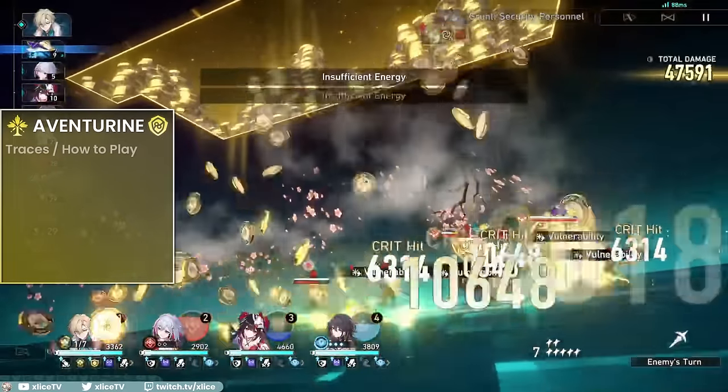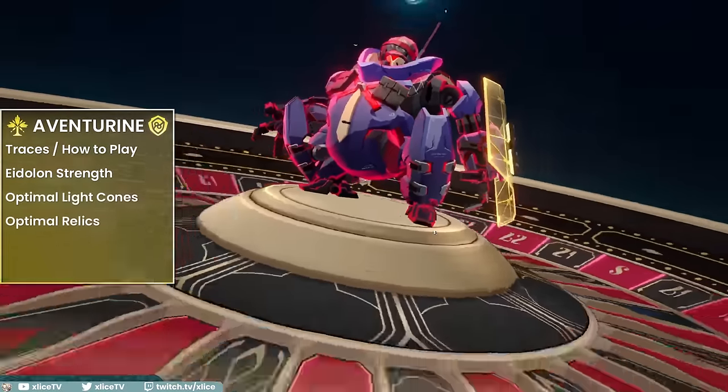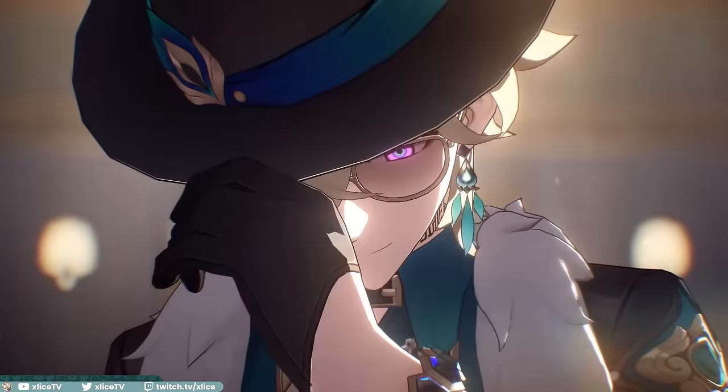Hey YouTube, welcome to my complete guide on Aventurine, going over all the details you need to get the king of free shields ready to rain coins on your enemies. In this video, we'll be going over all of his traces and what he does, eidolons and any effects on his gameplay, optimal choices for light cones and relics, recommended stat ranges for a full build, and team synergies that he protects.